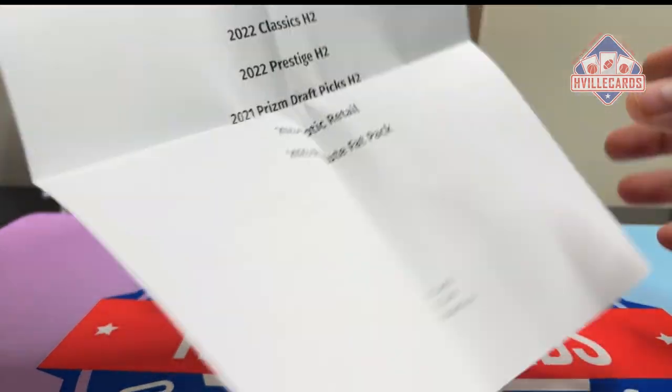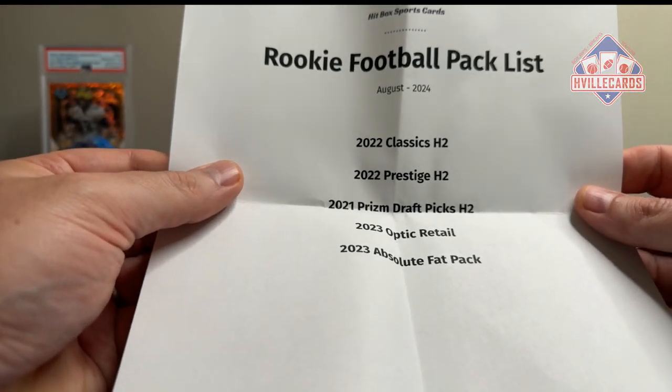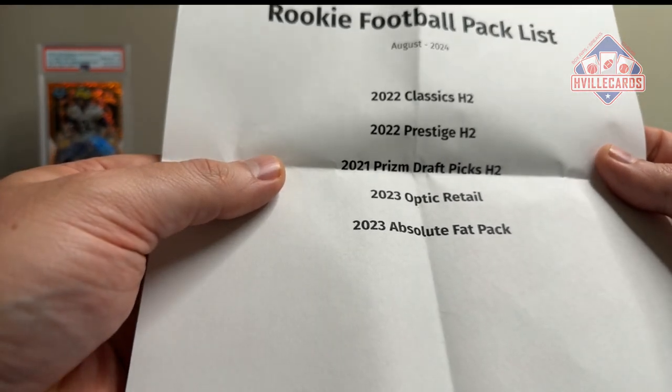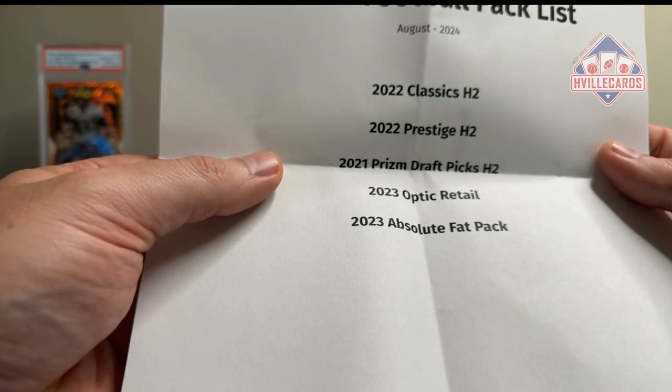What is in this month's box? We've got 22 Classic H2, 22 Prestige H2, 21 Prism DraftPix H2, 23 Optic Retail, and 23 Absolute Backpack.